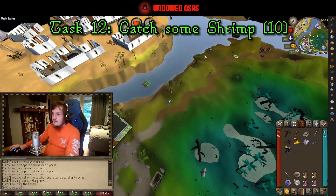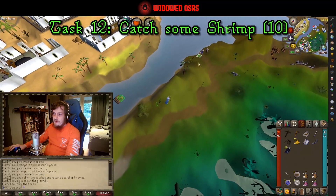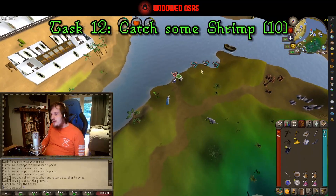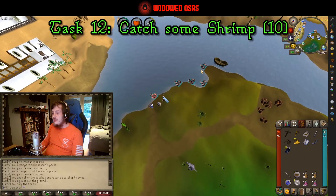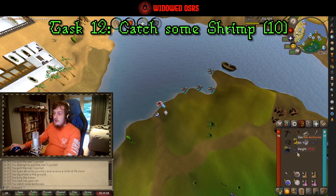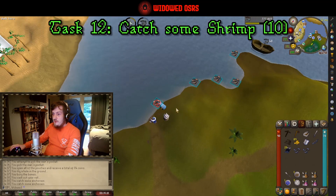From here, task number twelve is to come south and fish for some shrimp. I recommend catching two, as you will be cooking them later and you want to catch two just in case you burn the first one. You might even want to get three if you're being extra safe — that is up to you.